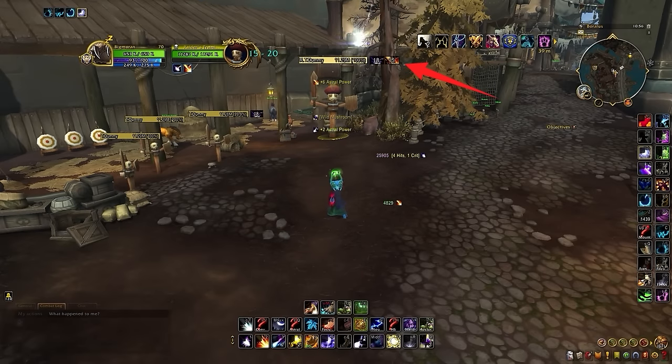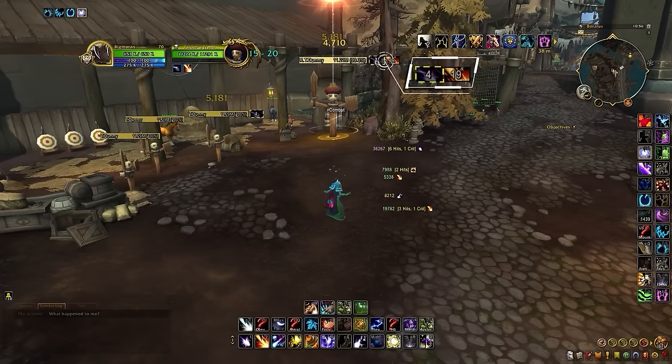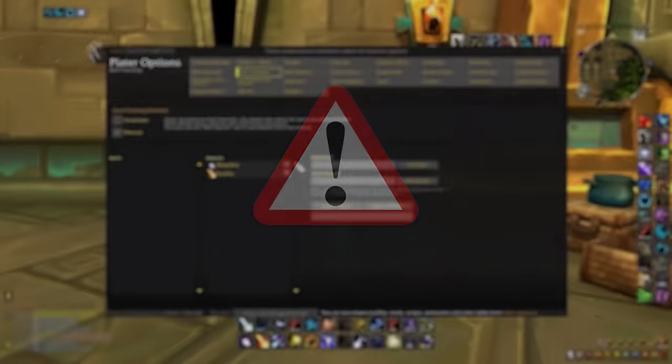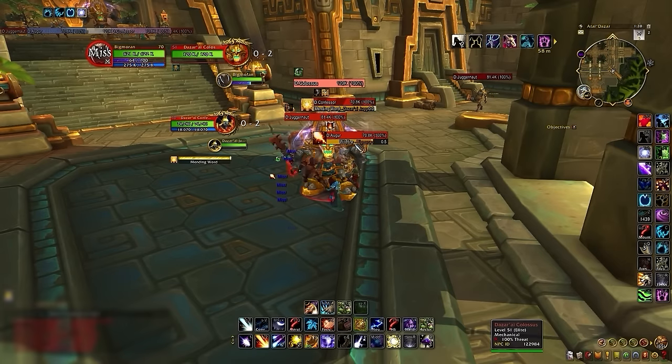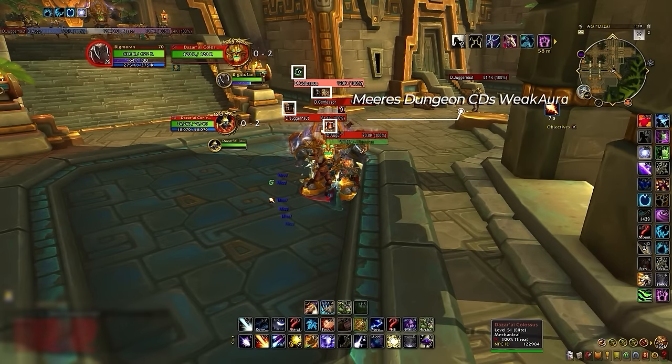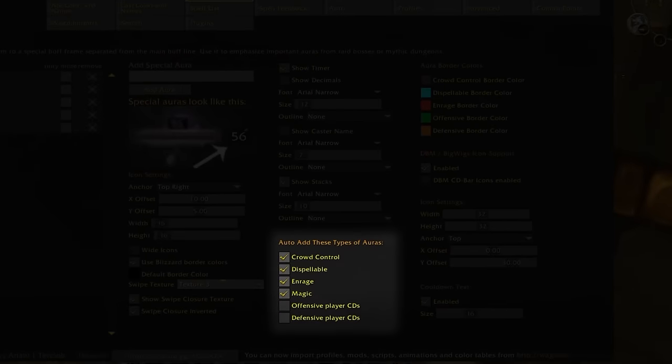We've also changed the location of debuffs to the right side of the frame, while adding a mod that creates a border anytime a debuff can be refreshed while benefiting from the pandemic mechanic. As a very important note, we currently have buff tracking set to manual, so you will need to add any important debuffs you want to track in this tab. By shifting debuffs to the right, we avoided clutter at the top of the frame, which is now used for cooldown tracking on the left side using a weak aura from Miras, and special buff or debuff tracking on the right built into Plater itself. Any crowd control, dispellable buff, or enrage will automatically appear in this section unless you deselect any of these options.